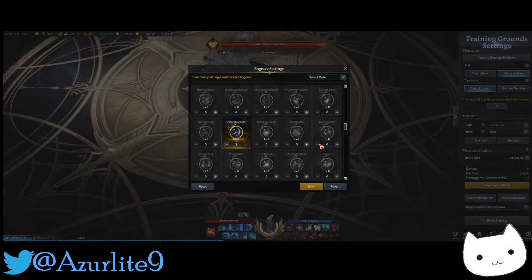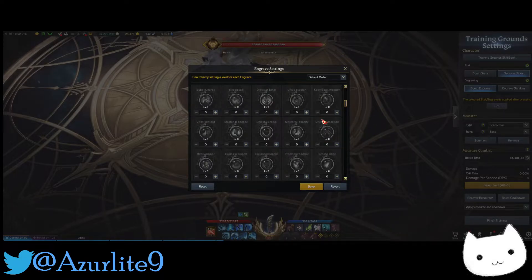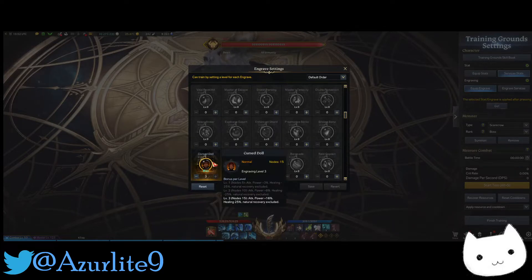The best damage setup for a 3/3/3/1 build is Control, Grudge, Ambush Master, and Adrenaline 1. Each of these provides a lot of damage, and Adrenaline 1 adds even more on top. If you're going all out with a 3/3/3/3 build, I'd recommend adding Curse Doll as well for even more damage — though it's not really needed for Valtan; 3/3/3/1 is more than enough.